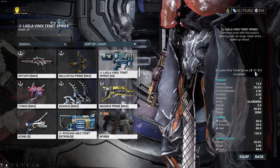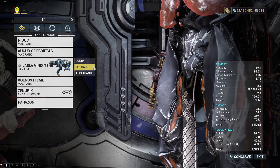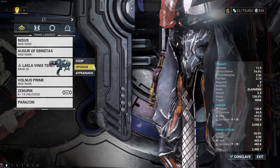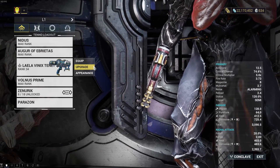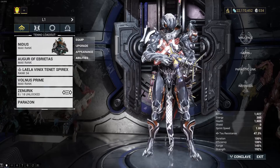Mine has 57.4% heat. That isn't necessary at all — it just happened because I had this thing at around 30 or 40% cold before I got another one to make it heat. We're going to go directly into the Steel Path. I'm playing Nidus just because, you know, Nidus.